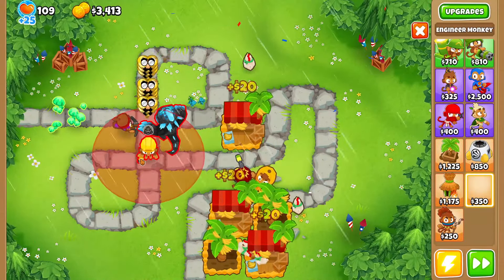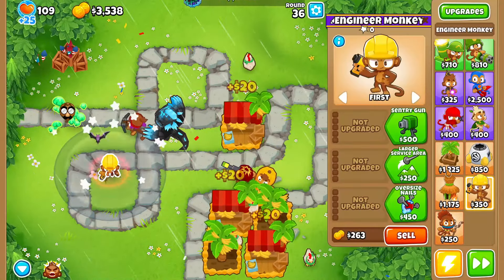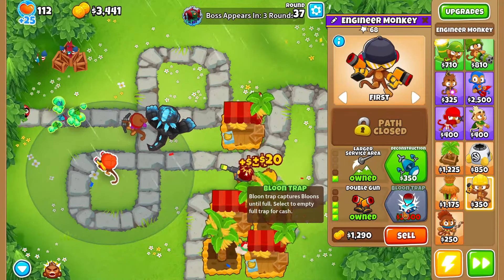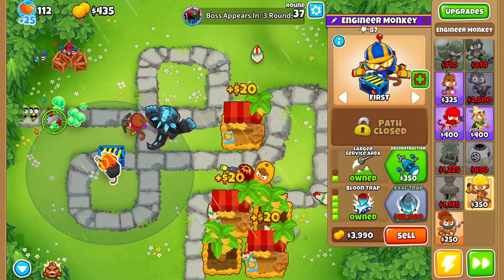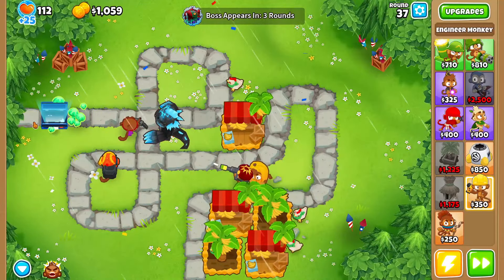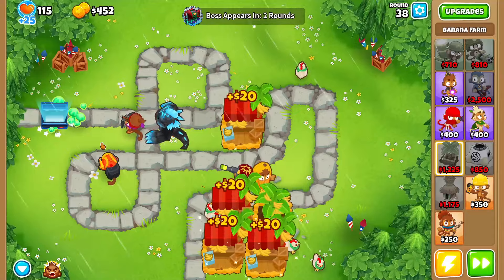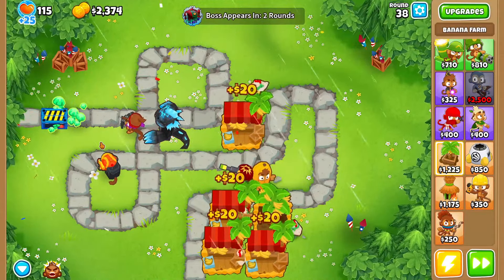At three marketplaces, I'm gonna grab a 0-1-4 Bloon Trap because this will make us so much money at round 39. Make sure you put it on the very outer edge — that's why we grab the middle path so we can move it around. We'll grab one more marketplace — I think that's gonna be it.